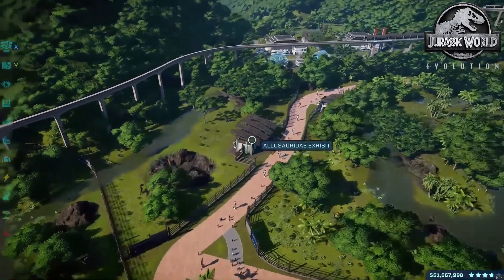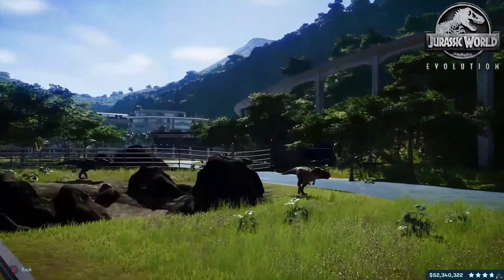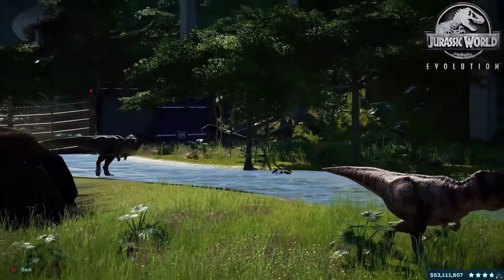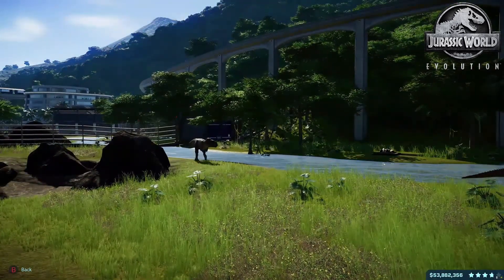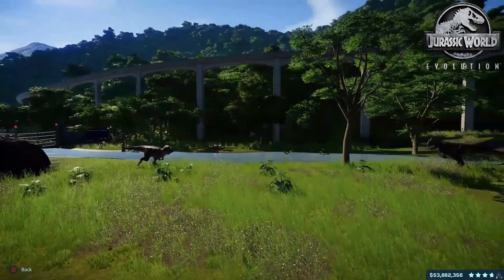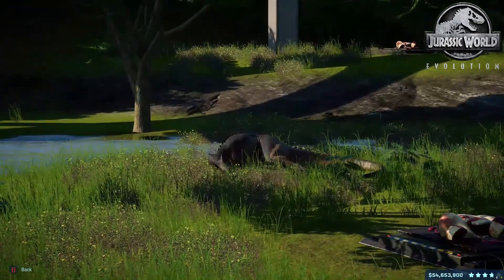This one over here is our Allosaur habitat. I doubt all the animals in here are actually Allosaurs, but we have our Allosaurus over there. Looks like we've got some Ceratosaurus and some Metriacanthosaurus. I kind of hope the Metriacanthosaurus makes it into the next game. I wouldn't mind having all the carnivores make it with the exception of maybe the Majungasaurus — probably the one I use the least. I always think the Allosaurus looks like an eel.